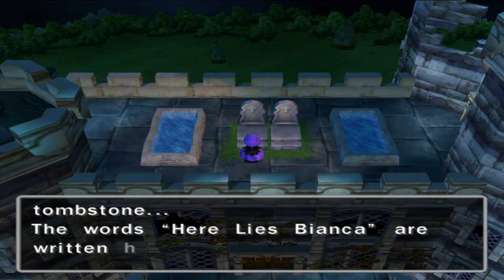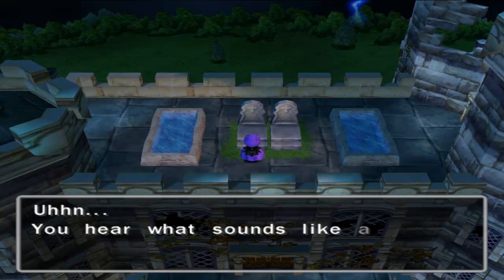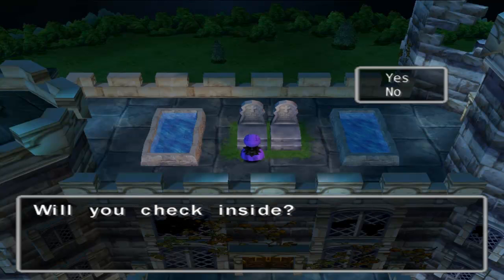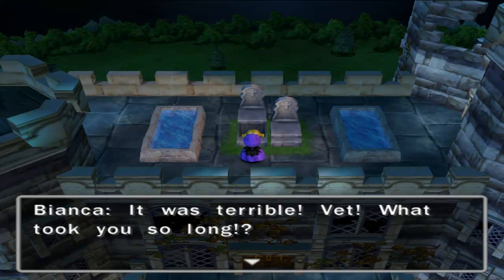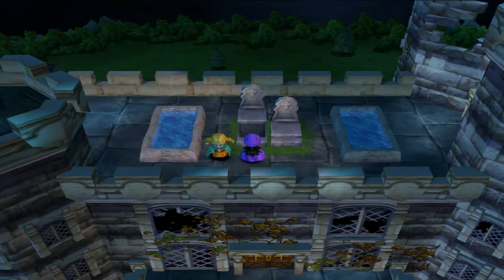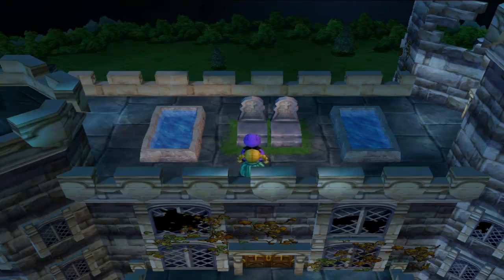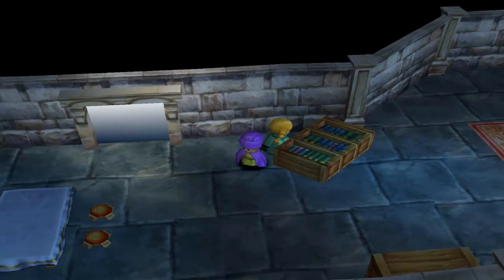There's something engraved on the tombstone — the words 'Here lies Bianca' are written here. Unfortunately we don't know how to read. Oh, there's a human voice in there — sure, let's open it up. I don't know how a six-year-old kid can move solid rock like that, but — oh look. 'It was terrible, Vet. What took you so long? Since you saved me I'll forgive you this time.' What the hell happened? I saved your life and that's all you're gonna say — 'what took you so long'? Ungrateful!